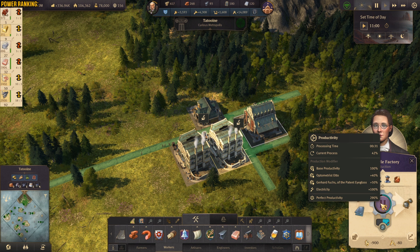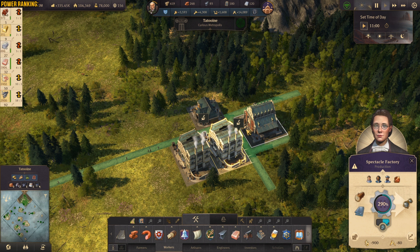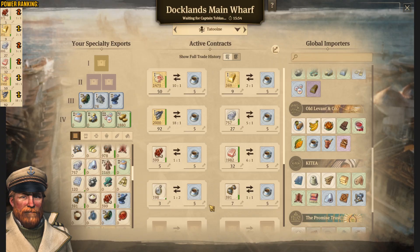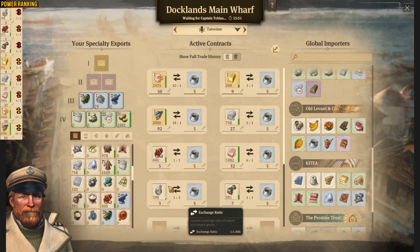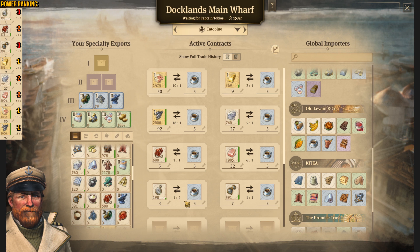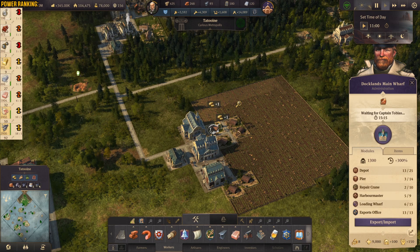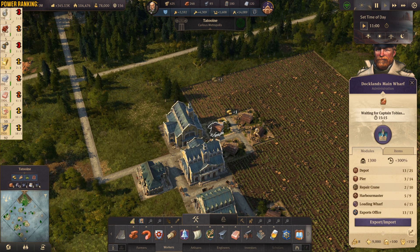Then we have Auto-Optometris Otto — he is giving us additional productivity and extra goods: glass. In here as you can see we have just the spectacle factory, and we have the glass from those buildings because every fourth time we have extra glass from the production. What's the production time? It is 30 seconds. Comparing everything to coffee: pocket watches have a ratio of 1 to 2, and glasses are 1 to 1 — so 7 glasses for 5 coffee.